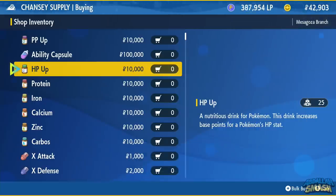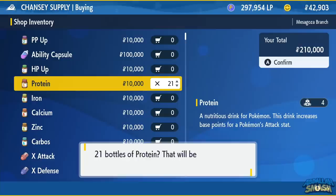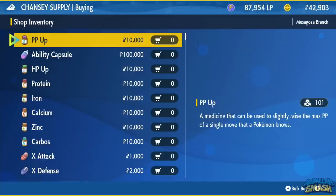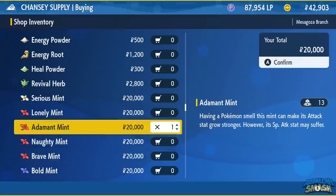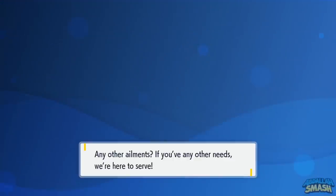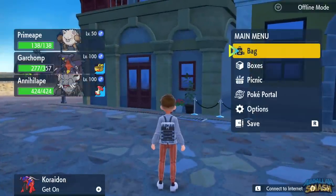Grab a total of 25 HP Up and 25 Protein. This is going to cost a lot of money, and you may already have some bottles in your pockets — you want 25 of each. While you're here, we also want to pick up one Adamant Mint in order to make our stats a lot stronger, especially in physical attack, by 10%. We're going to grab all the items from our shopping spree and fill our Primeape up with every single one of these.